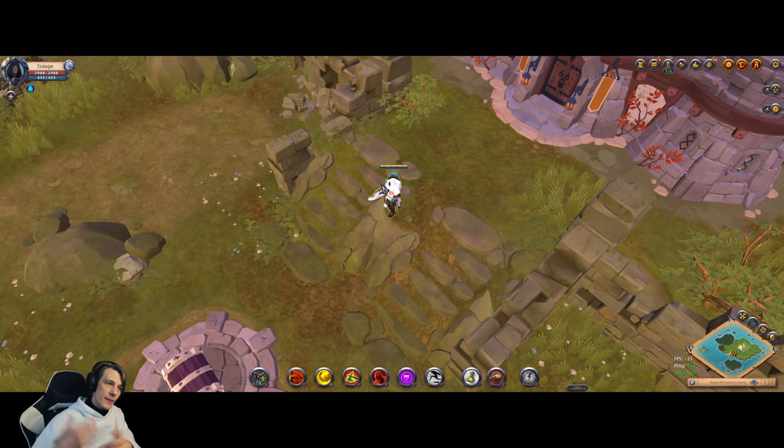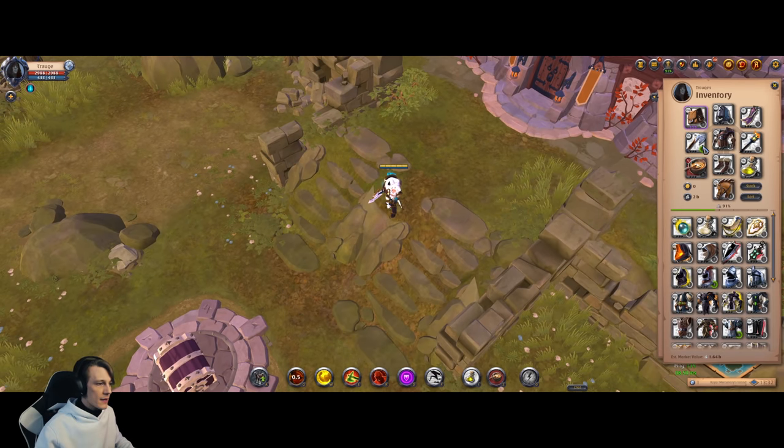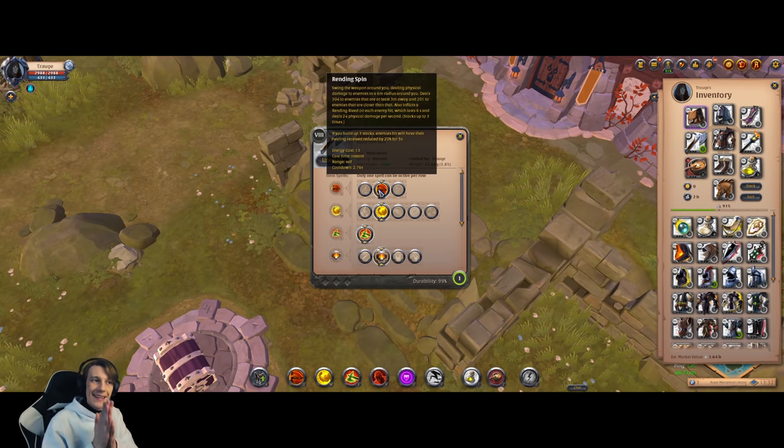The second Q spell has a pretty unique mechanic — the further your enemy is, the more damage you deal. If your enemy is close, damage is minimal; if further away, damage is maximal. This ability is perfect for kiting, and even one-handed axes with this ability can kite enemies in some scenarios. On top of that, it's a must-have in PvE since you can hit several enemies.